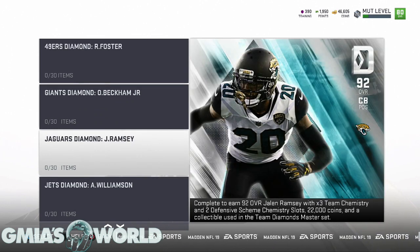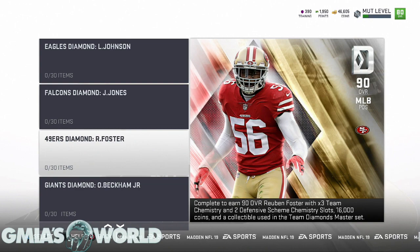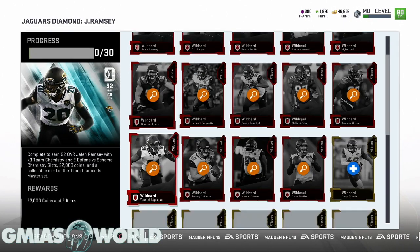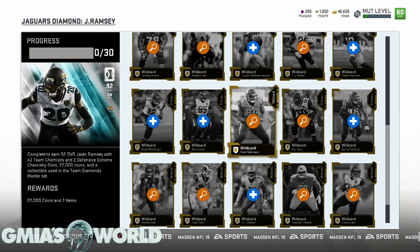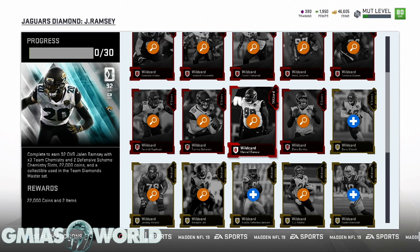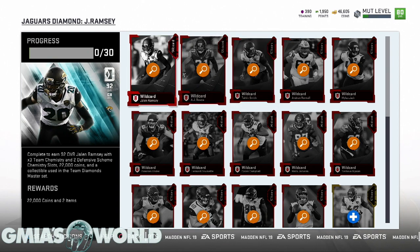If you're not trying to complete sets and you're just focused on coins, always check the value of cards when you get them by pressing L1 inside your item binder. Go through the teams and check what cards you have. Back in the day there was a Larry Foote gold card going for 500k to a million coins because it was so rare — don't dismiss a card just because it's gold. Check if it's widely available on the auction house before putting it into a set. I actually pulled a Larry Foote card and quick sold it, then had to spend 500k later to buy it back to complete a set.